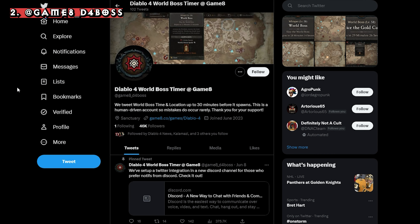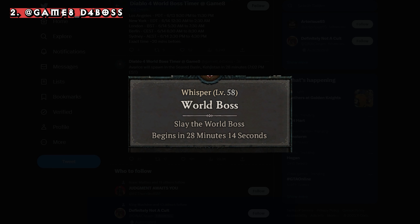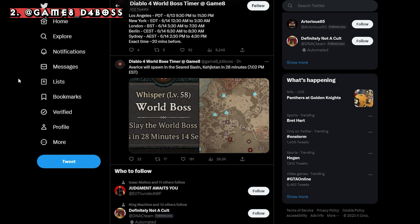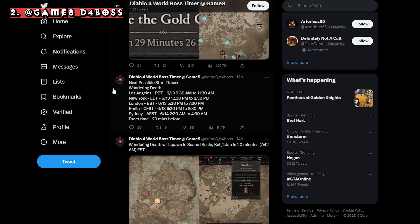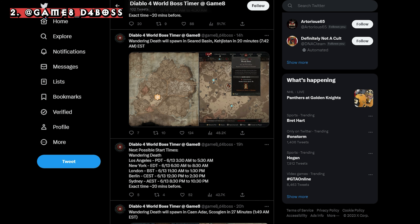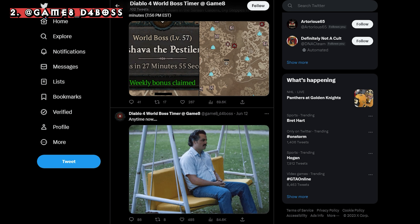This is more of an account rather than a tool, but game8_d4boss on Twitter has a great rundown of when and where world bosses will appear on the map, along with a countdown of when to expect them. Helltides.com is working on a world boss tool as well, but for now this Twitter account gives you all the necessary details of when, where, and who will appear.